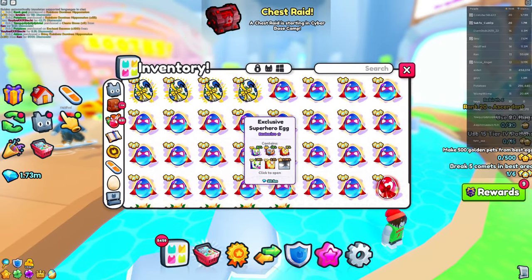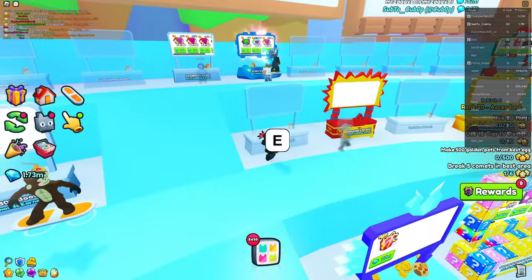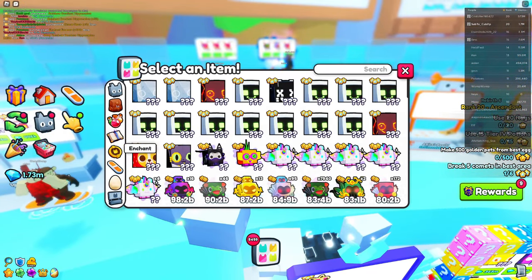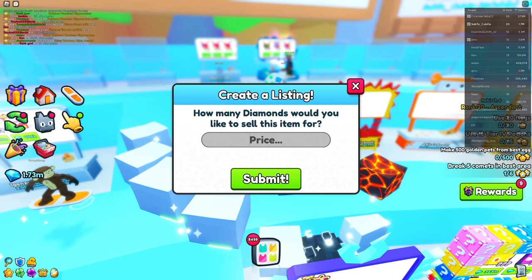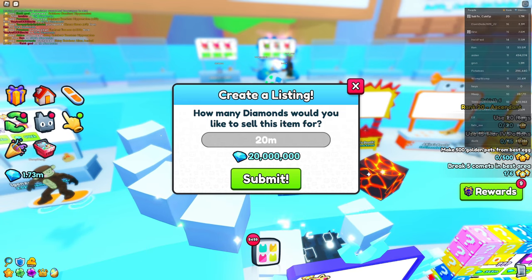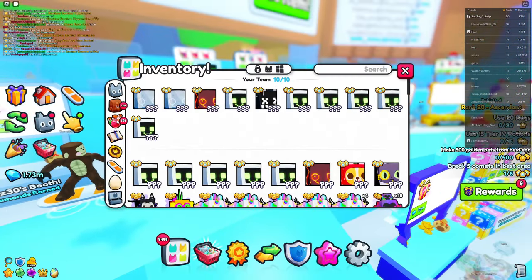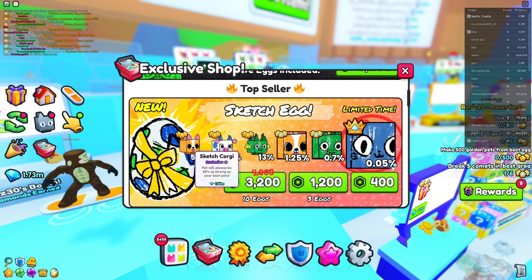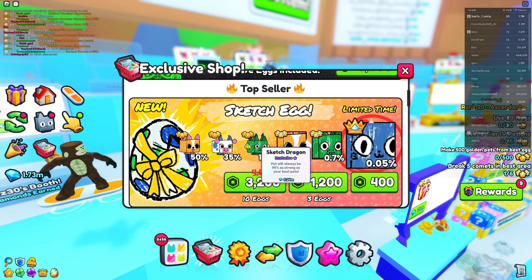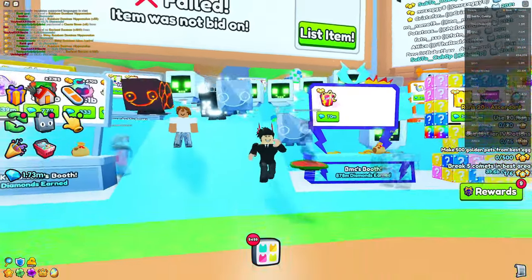If I go into my eggs, we have an exclusive superhero egg that's worth around 20 million. If we were to sell this, we would actually make 20 million — that's like around half of a huge. I could go over here, make a listing, and someone would probably buy it really quickly because exclusive eggs are pretty good in demand. 20 million gems is a whole lot better than if you were to open up this exclusive egg and just get 1 million, 2 million, or 5 million gems when you sell each of those pets. So I recommend you just literally sell these — that's the best way to do it.